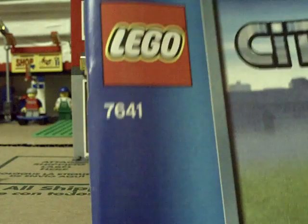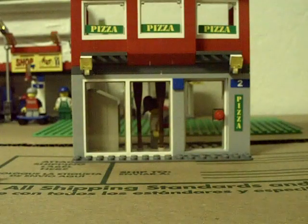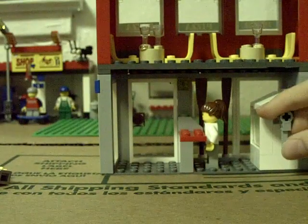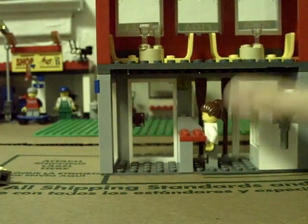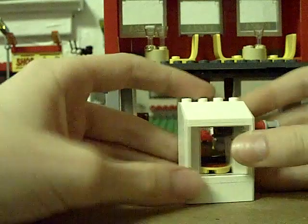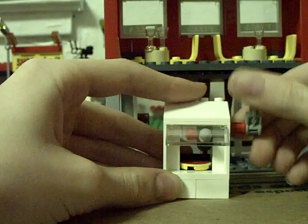This is set 7641 for Lego City. On the back, it's a two-and-a-half story building. It's got this little oven back here, which is very exciting. You turn the knob and the thing opens, and pizza comes out.